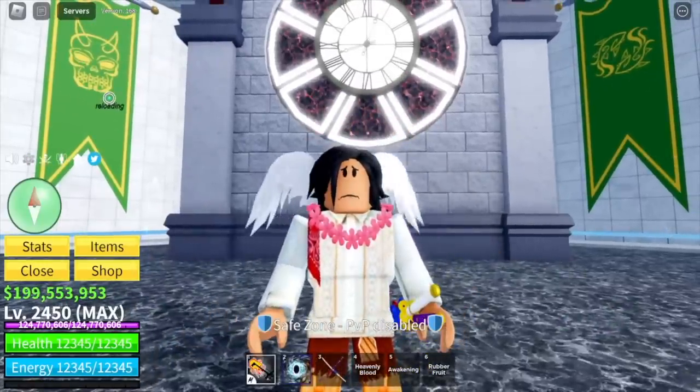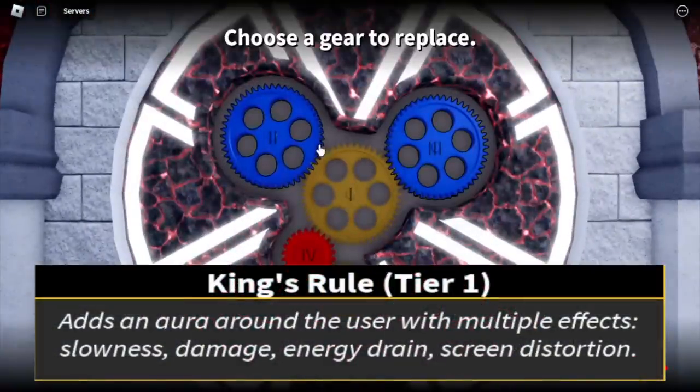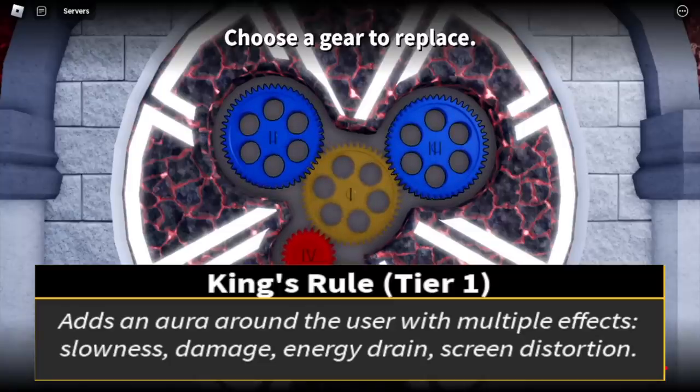Before we start this short video, I would like to show you all the skills. First, you need two gears on the King's Rule. The blue gear adds an aura around you every time you transform. It has multiple effects that will aid you in grinding.